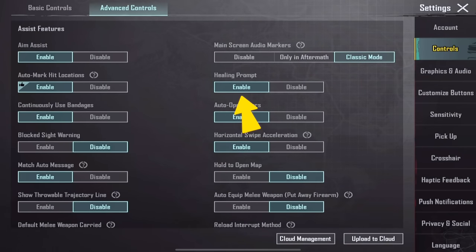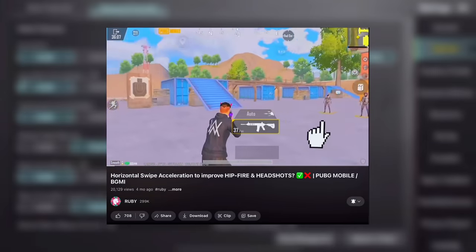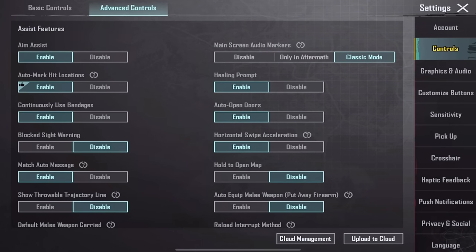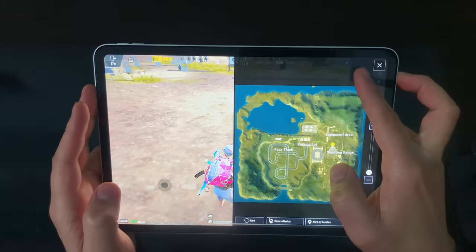Enable healing prompt. Enable auto open doors. Horizontal swap acceleration is a significant topic, but I've already made a video about it — you can check it in the description. If you trust me, keep it enabled. Enable match auto message. Activate hold to open map — you can press and hold the mini map to open it and release your finger to close it.